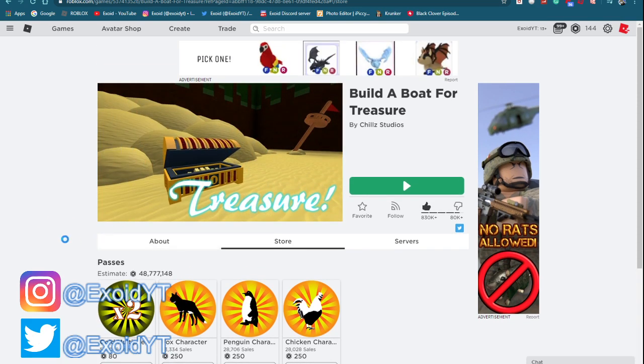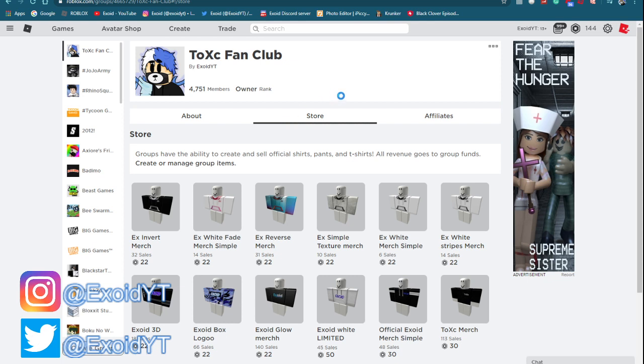Also go ahead and buy the merch if you guys want me to friend you. Click the link in the description or search 'Exoid' in the search tab. I've friended over 150 people who have bought the merch. Go ahead and buy it and send me a friend request — the chances of me friending you are very high.